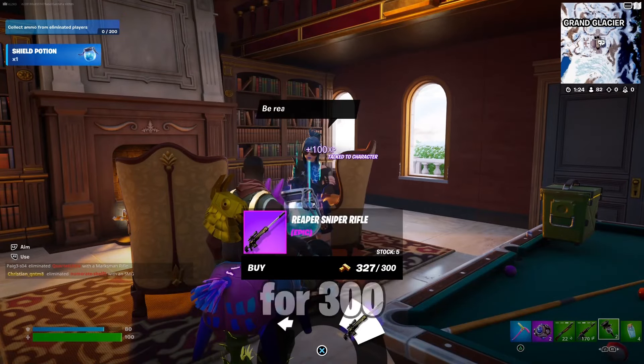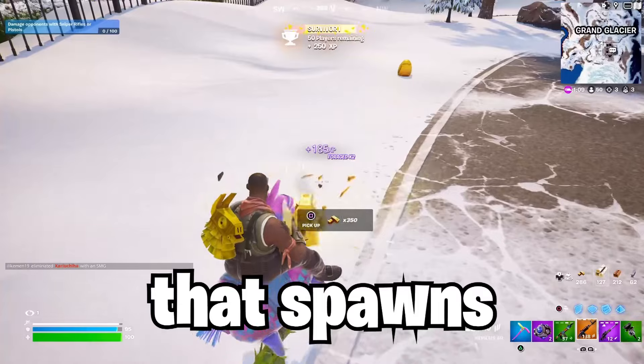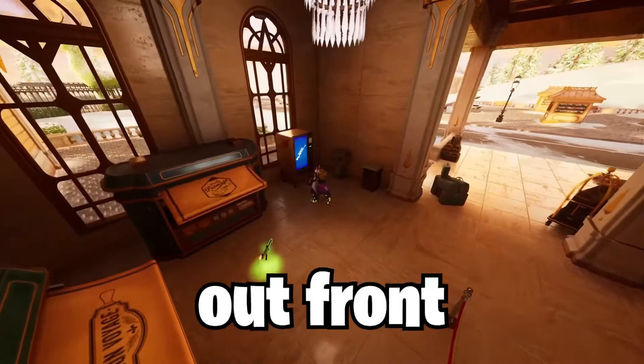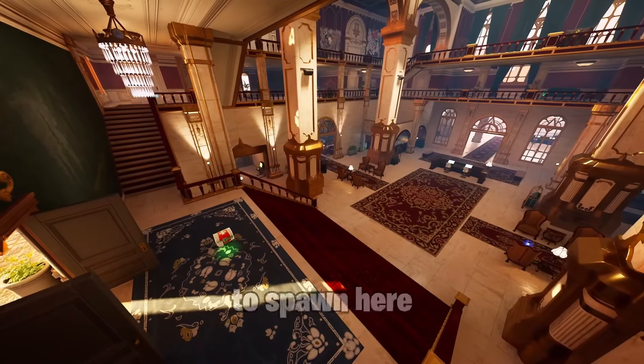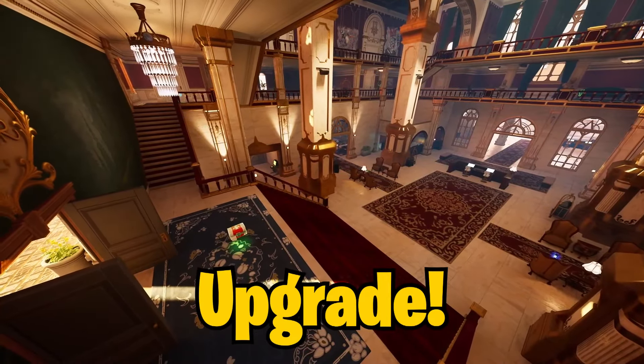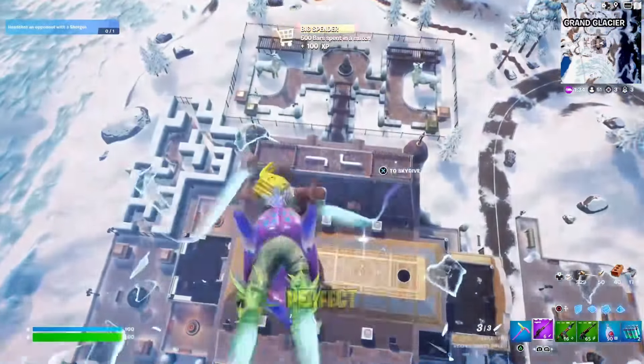The NPC Hope is on the bottom floor and sells 5 epic snipers for 300 gold each, which you can get from the golden chicken that spawns outside. A vending machine out front sells more high tier weapons, and there's also a chance for the Midas service station to spawn here for a gold weapon upgrade. When you want to leave, you can talk to Hope to use a rift for the perfect rotation.